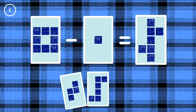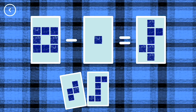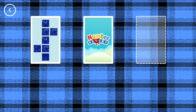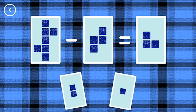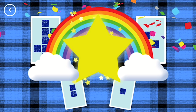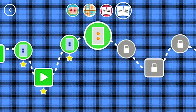8 minus 1 equals 7. Correct! 7 minus 4 equals 3. Yes! You've earned a star. A new level has unlocked.